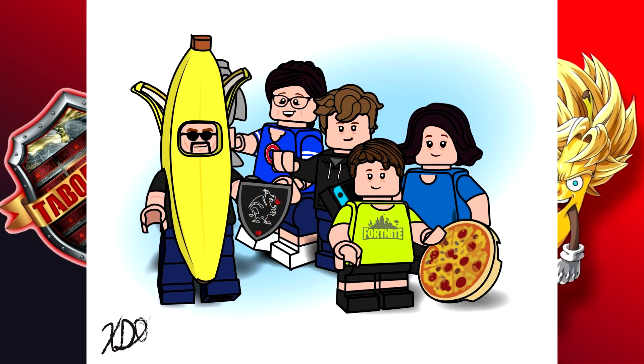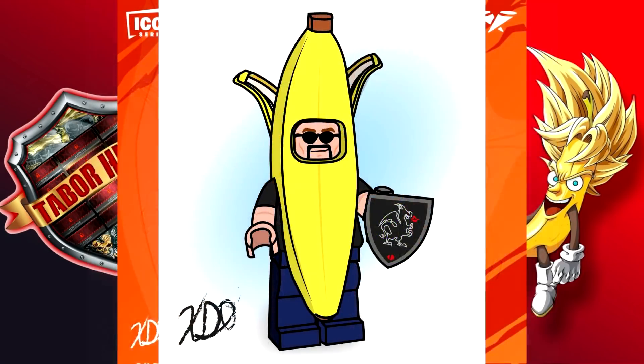Just the other day he surprised me with a Lego version of my family. I do a lot of vlogs and most of my family are in those videos — I'm always holding the camera so I'm never in it — but I've done face reveals before, so he turned us all into Legos. He put me in a banana suit; I don't really have a mustache but it's absolutely awesome. I'm holding the Black Knight shield, we've got Jack in a little green Fortnite shirt holding an entire pizza by himself — that's totally something Jack would do. Nolan's behind Jack with his shaggy hair and a hoodie. On the right is Ellie, and on the left is my wife. I showed it to my family and they loved it. Then he did one just of me holding the Black Knight shield in my Peely outfit — super awesome.